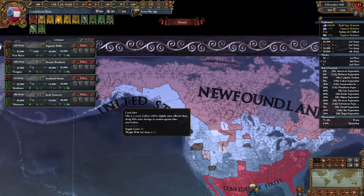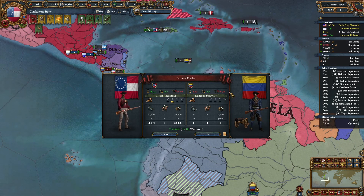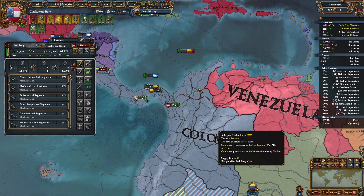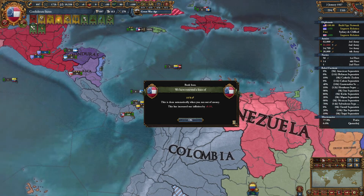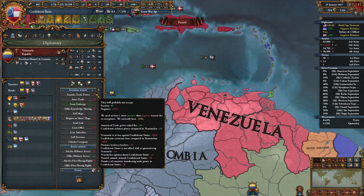United States, you've kind of stretched yourself pretty far out over there. Today we're going to actually move into South America and start our conquest with Venezuela, who is going to give us fat stacks of that oil money that they have.